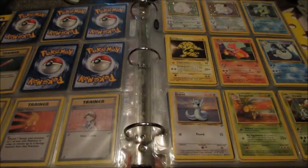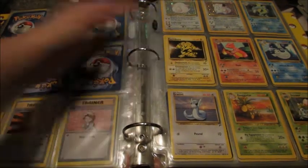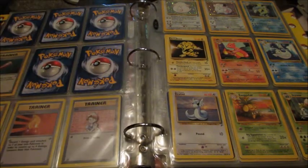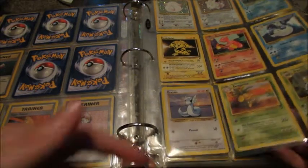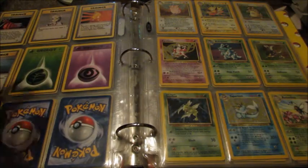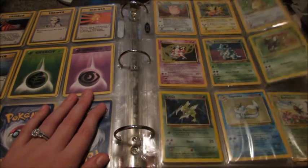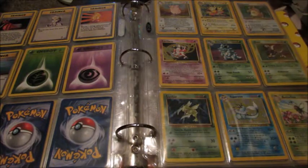Let's move on to Base Set 2. I don't have nearly as many holos for Base Set 2 — I know they're a bunch of reprints so I almost put them in with Base Set, but I wanted to keep it original. So these are the holos and rares, then we move on to the uncommons and commons. That's where my collection ends for that one. Then we have Jungle in this binder, which has more holos than Base Set 2.